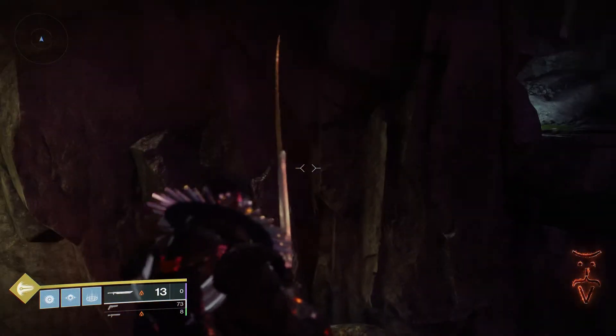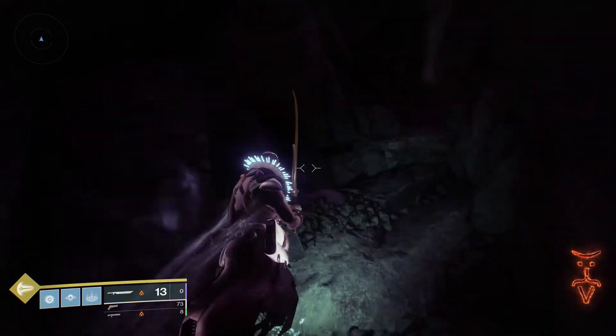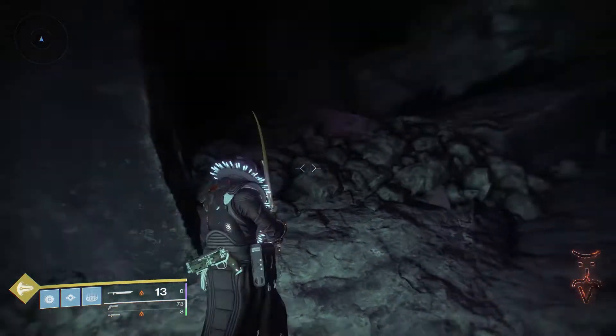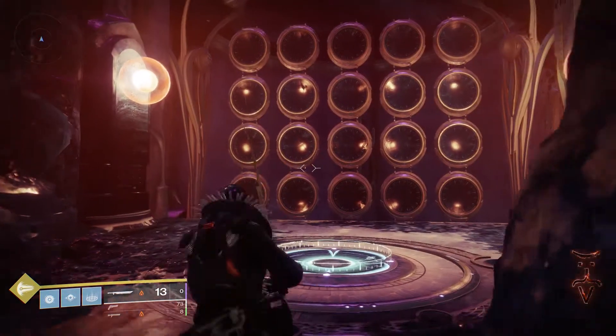You've got to duck down and get through. I didn't want to speed this up because it could look a little messy at double speed, and I want you to know exactly which way to go. You just continue straight up and we're pretty much there — boom, here's the wall.